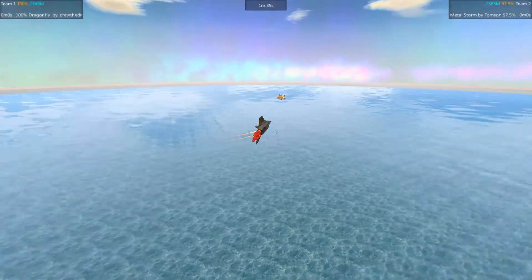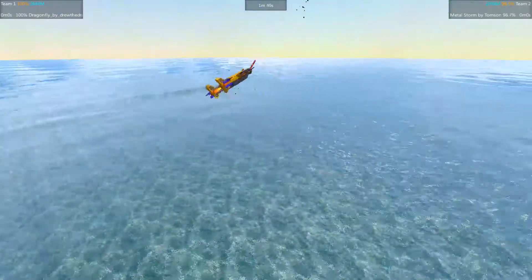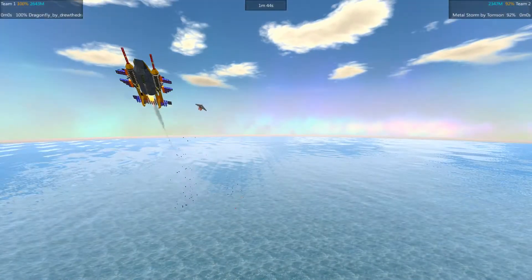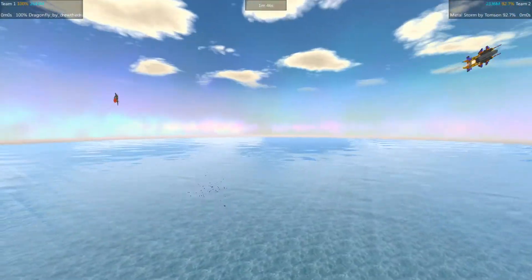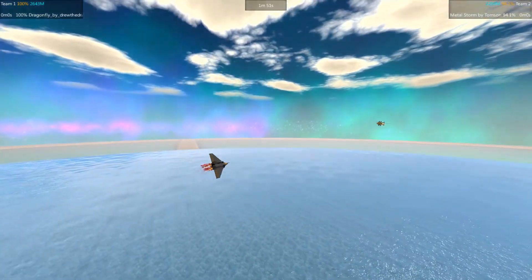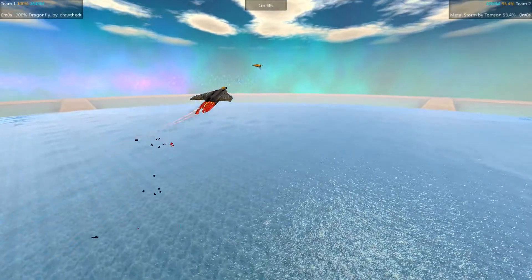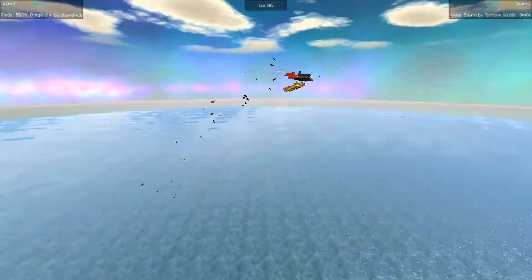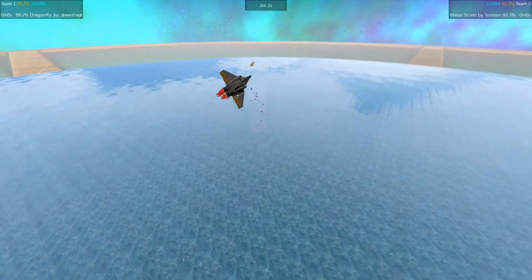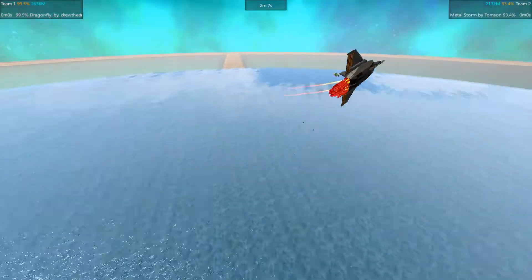Metalstorm losing altitude — actually both sides losing altitude. Don't dip in the water! So close to going in the drink, and as we saw, once Dragonfly hits the water it has no way to get back out. Looks like we're going to have a jousting run here, both sides firing away. Near collision — almost ramming head on there! Metalstorm 93%, Dragonfly 95%.